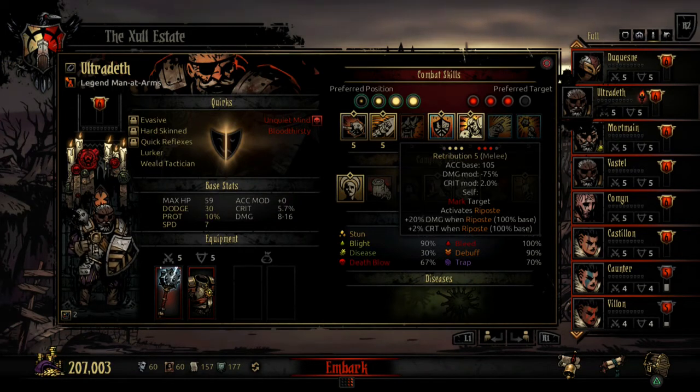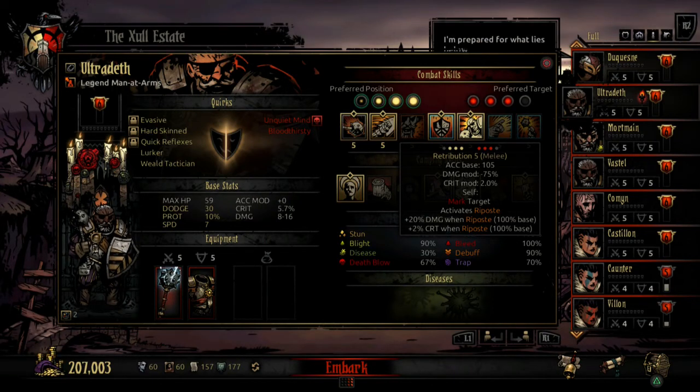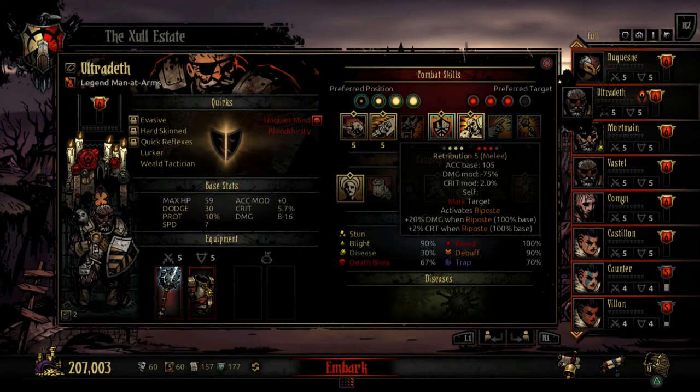Retribution is a good combo with Defender. What Retribution does is it marks you, making you a priority to enemies, and it activates Riposte. It gives you 20% more damage and 2% crit. Whenever an enemy attacks you or your Defender character, he will attack back with Riposte and do some damage. You can see how that's a good flow — these two abilities in conjunction are great for your team, though it will depend on your party composition.